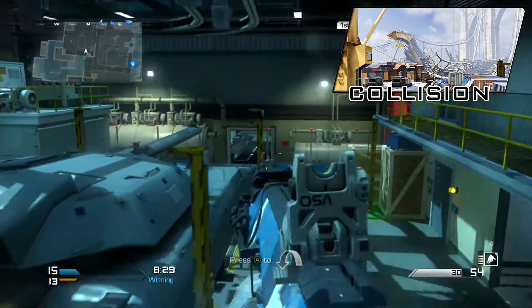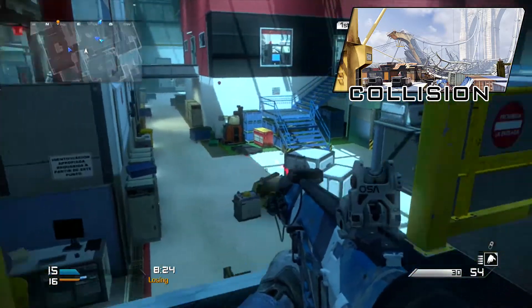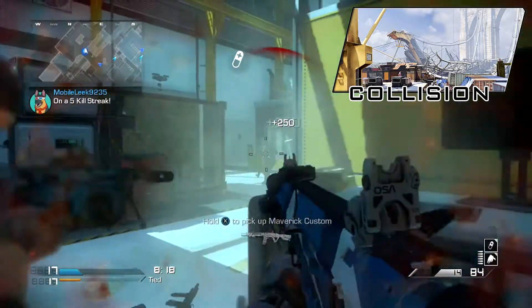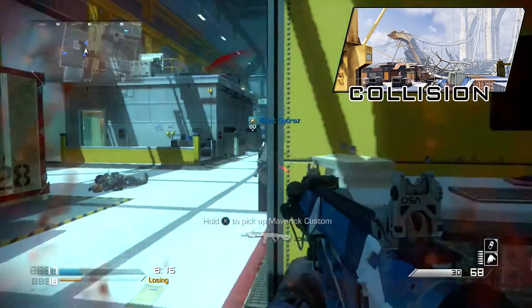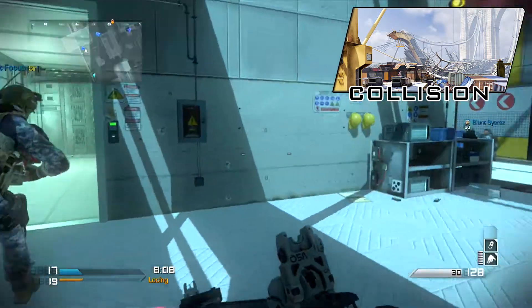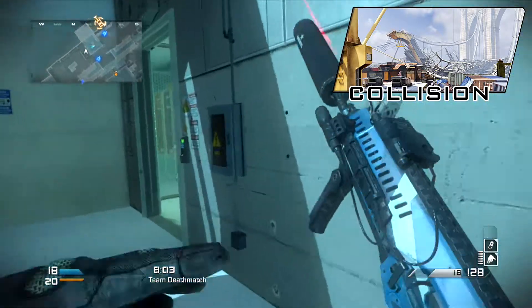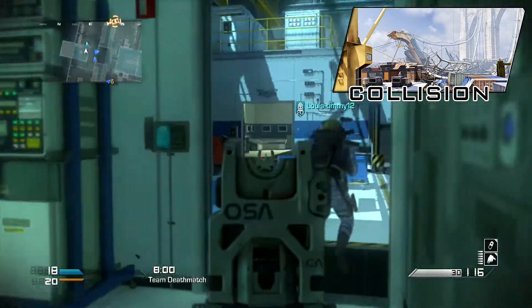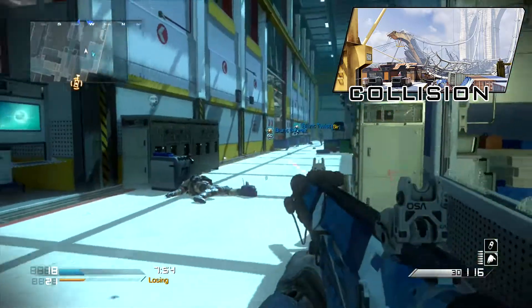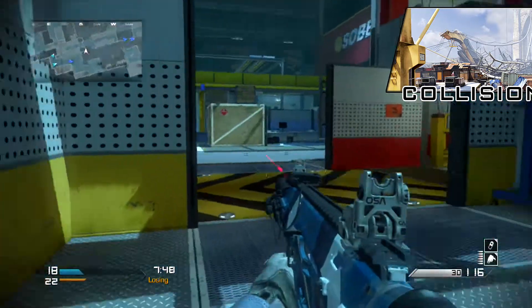Unlock the map's unique killstreak by completing a field order with the little suitcase thing, and use the full arsenal of an A-10 Warthog aircraft to strafe the full length of the map. So it can't be too big if you can just cover it with an aircraft — it's going to be like an AC-130 kind of thing. I'm really looking forward to it.